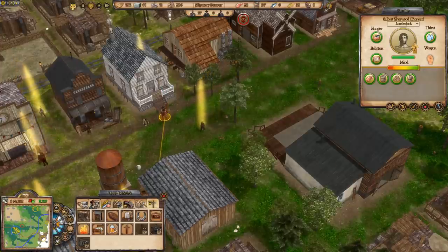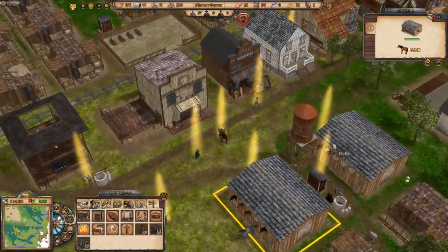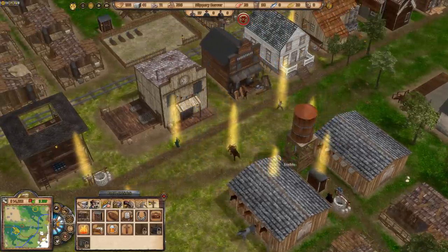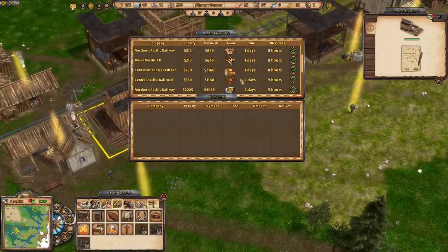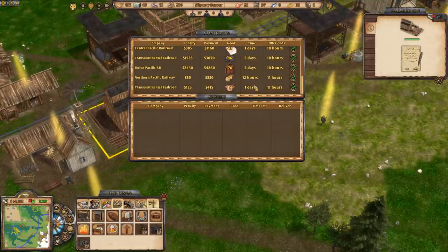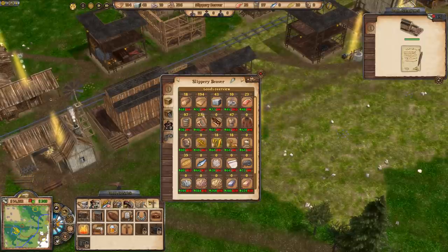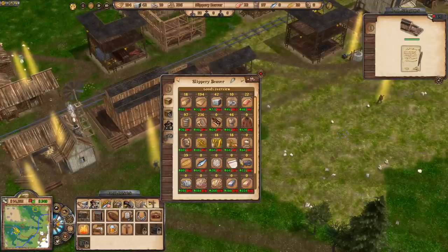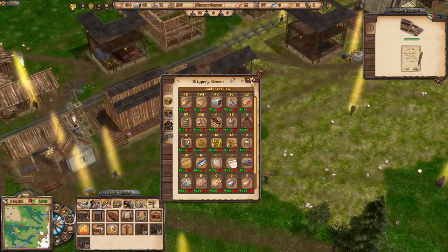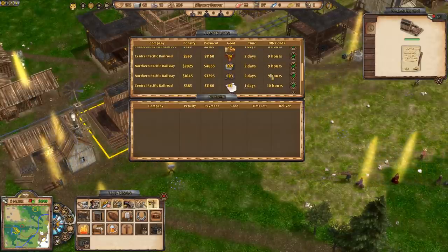We've got 17 horses in one stable, 6 in another — 23 total with more coming. Any more contracts? 20 logs — not quite enough. What we really want are firewood and plank contracts. We've got a fair amount of clothing but they're only asking for coats, which doesn't help us right now.